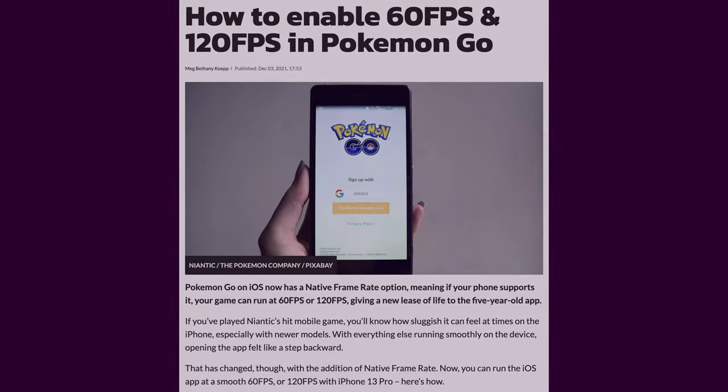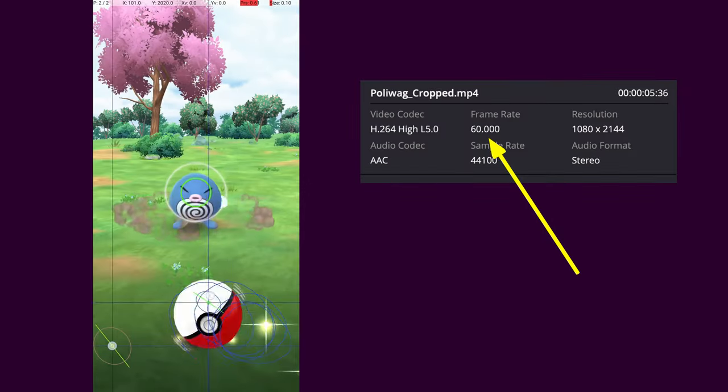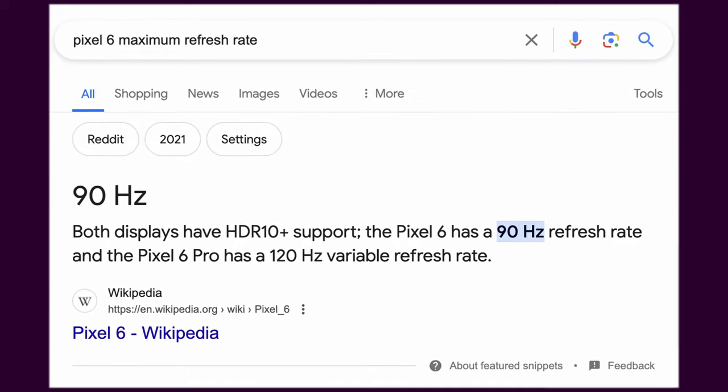Depending on your phone, it may run at 60 or even 120 frames per second, compared to the game's default of 30 frames per second. My phone, an Android Pixel 6, displays 60 frames per second when native refresh rate is on, even though the Pixel 6 actually has a maximum refresh rate of 90Hz.